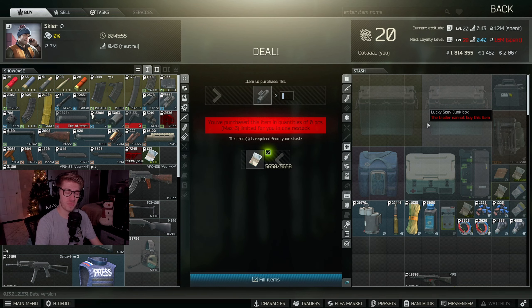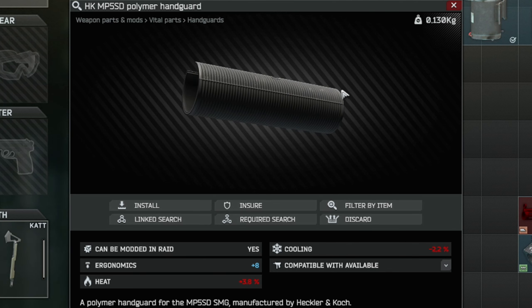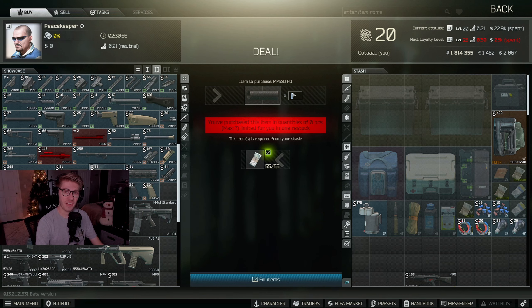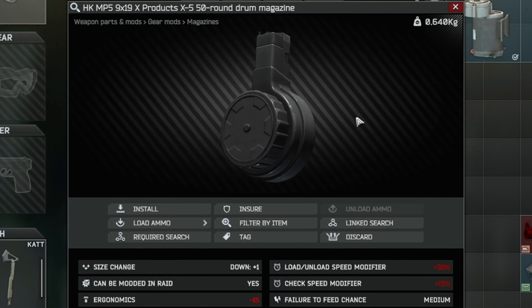Our next piece is the NC Star tactical blue laser. Just like in a previous gunsmith video, we can find this at Skier Level 1 for 5,600 rubles. Our next piece is the HK MP5 SD polymer handguard, which can be found at Peacekeeper Level 2 for 55 USD.